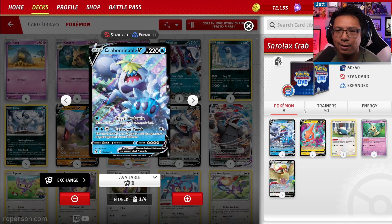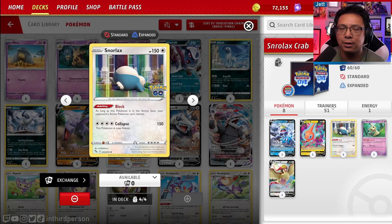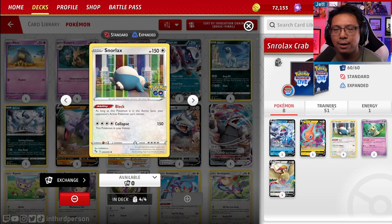Your general game plan: get Snorlax in the active and keep trying to trap your opponent's support Pokemon or anything that's not good as an attacker — trap it in the active. Let's get to these matches.